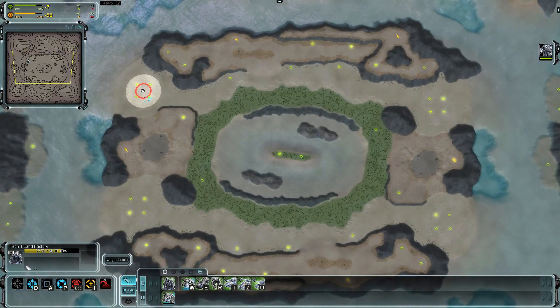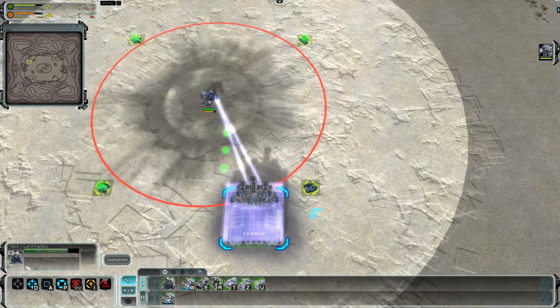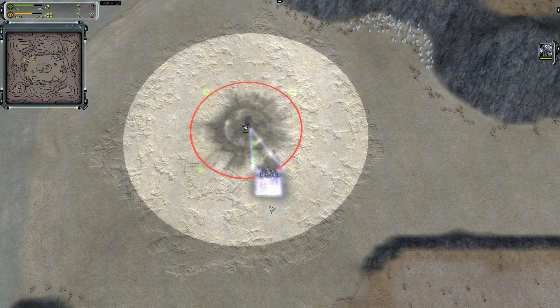Today we'll take a look at Advanced Target Priorities, created by Strogo. This is the first mod I'm choosing to showcase, sort of as a PSA — a public service announcement — because if you're not using it, you are at a ridiculous disadvantage.